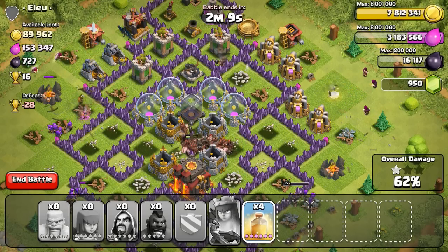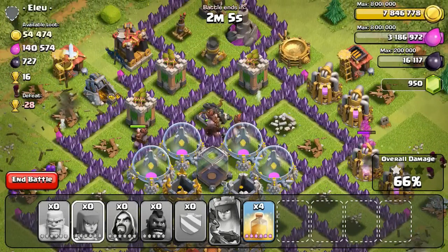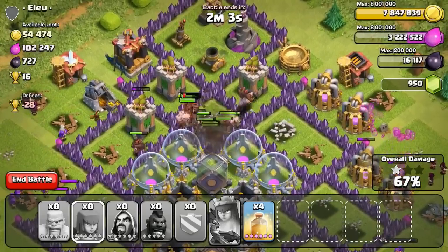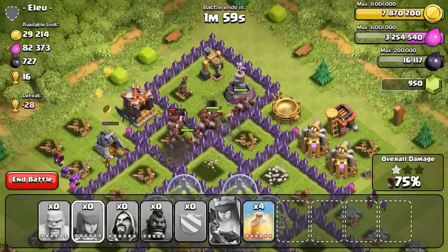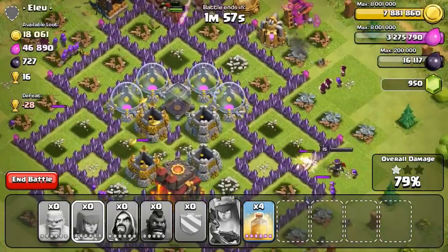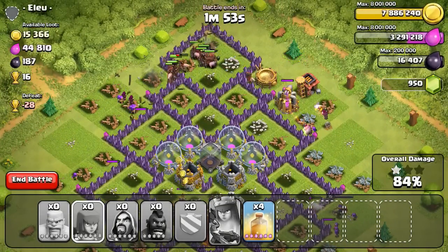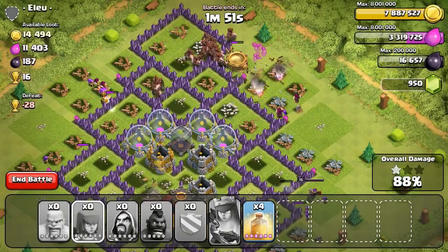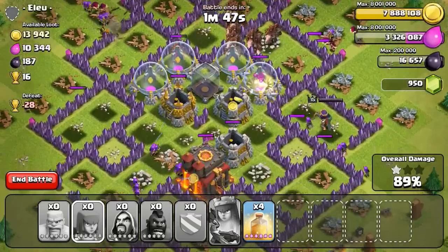So I got 39 Hog Riders to go in with some Clan Castle troops, even some Goblins. Apparently somebody gave me Goblins in my Clan Castle — I just realized that. Not that big of a deal since my Hog Riders are gonna do so much work they'll just make up for these Goblins in my Clan Castle. I got some Wizards to go along with it as well.